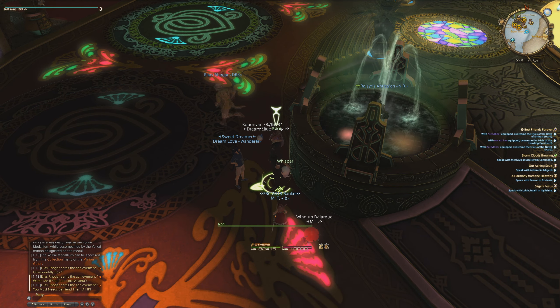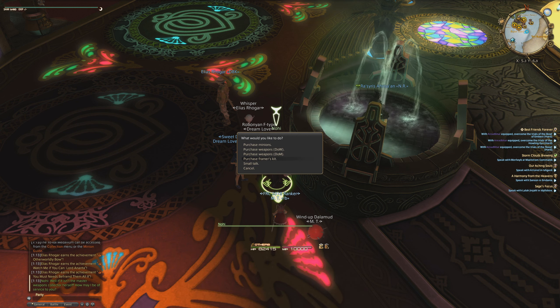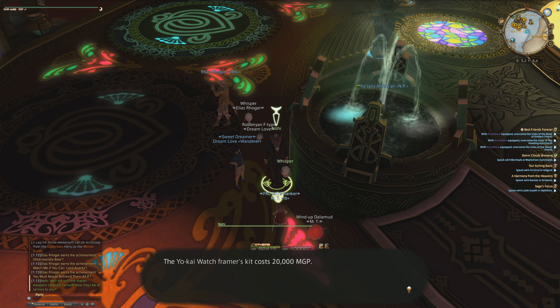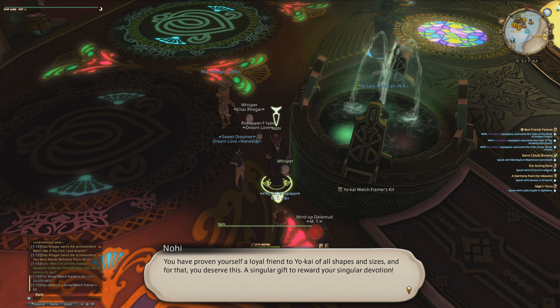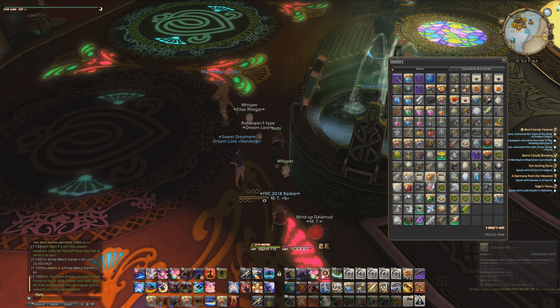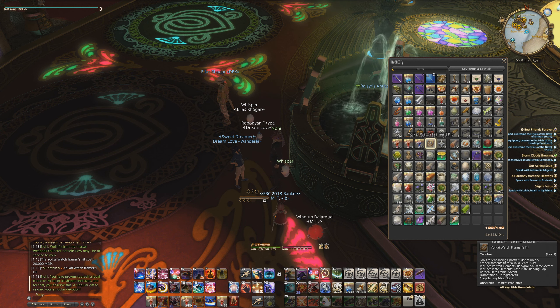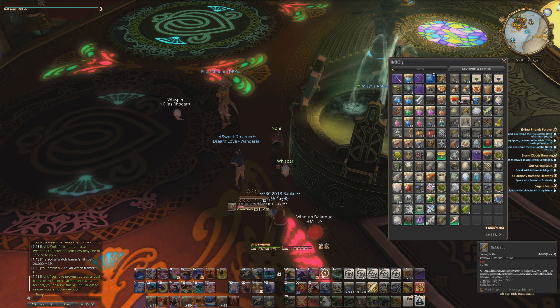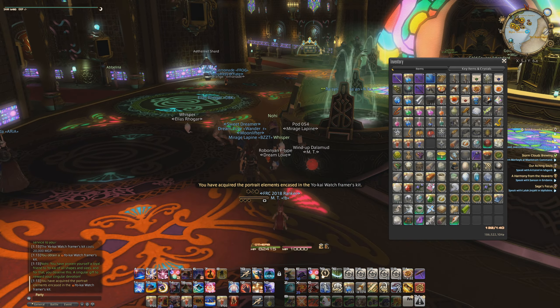Let me click on this guy and just get the Adventure plate. It costs 20k MGP. I guess this is only available if you already got all the weapons and all the minions. My inventory's a bit of a mess — here it is. Here's the flavor text. Let's use it and take a look at what it looks like.